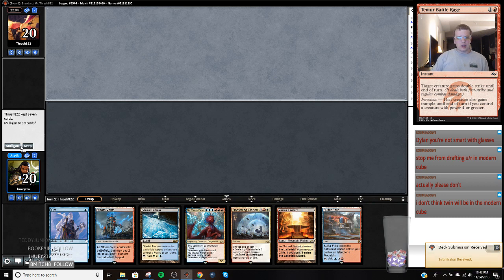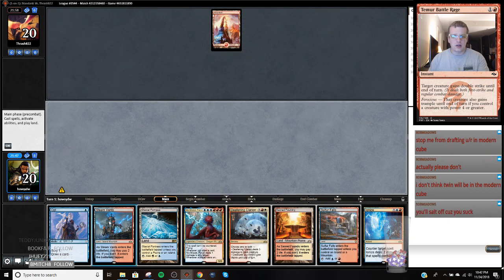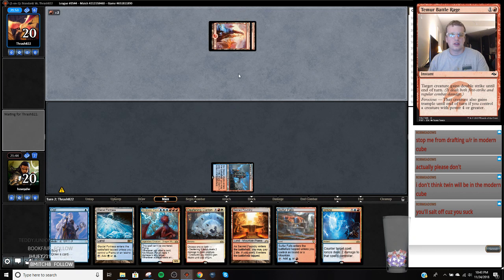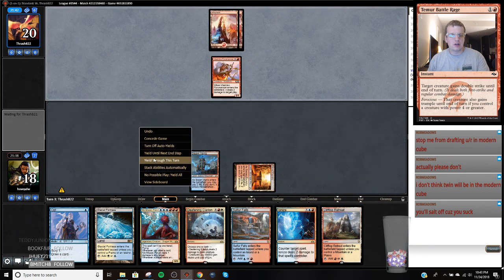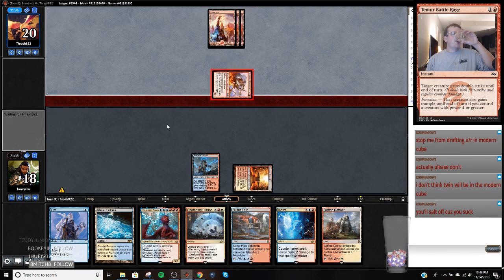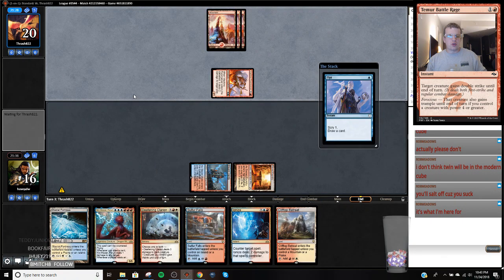We have a Clarion so I think we're going to keep - doesn't matter which land we lead on, they all turn on our hand. I appreciate the vote of confidence, Rob. Play this tapped. We will end of their turn opt. I think if they don't commit to the board, I'm just going to hold up a counterspell.